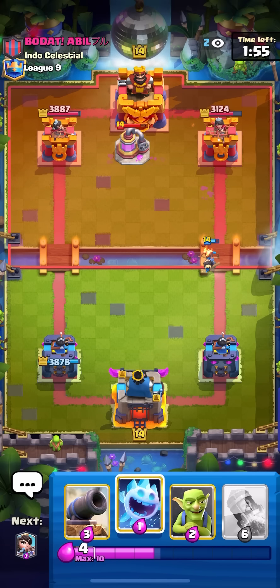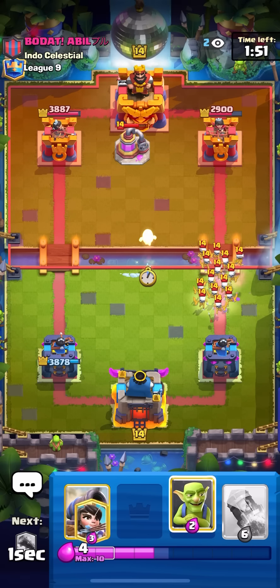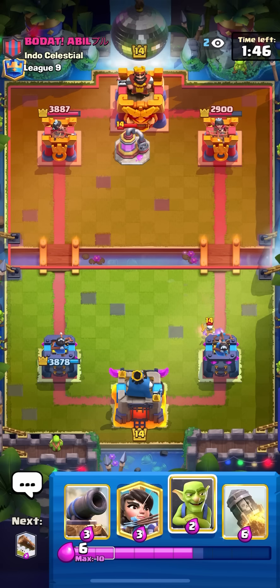I try to pop the ability there — he still has to defend my princess though, which is nice. He goes for the skeleton army; just gonna go for my ice spirit here on the skeleton army. He might even golem in the back — it'd be a pretty good play because he has the proper cycle, he has golem and zappies in hand and he's also up a few elixir.